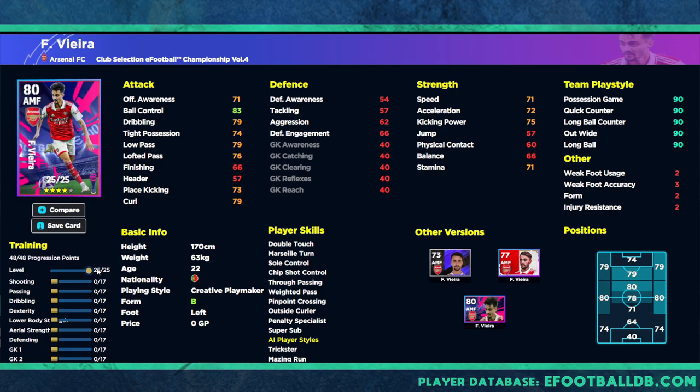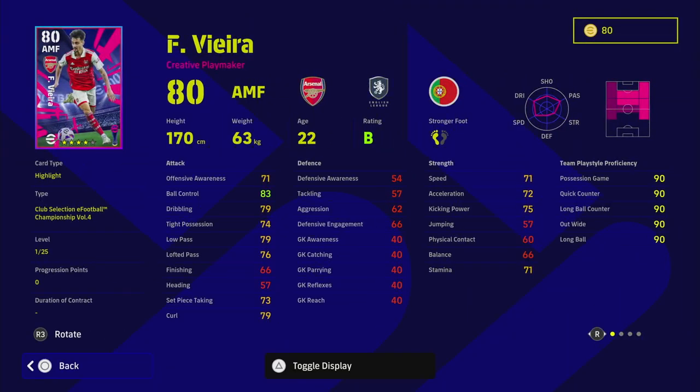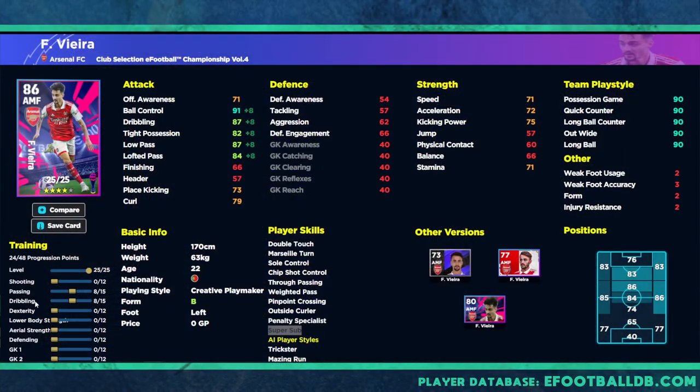Fabio Vieira is a bit of a strange one — some excellent stats that can go fairly high. Passing stats of 87 and 84, dribbling extremely high off the bat, and tight possession is over 80 — I'd like that around 85 for his position though. He does have super sub, which is big, and he's a young player that you could build around. Lovely player skills: double touch, through passing, pretty much everything except one-touch pass. Bring up 80 dexterity for offensive awareness, then pop a few into stamina and speed.